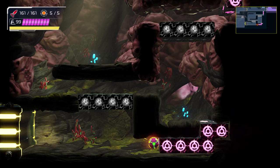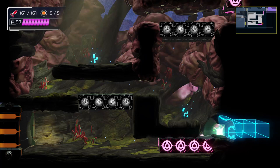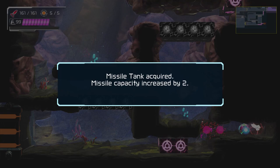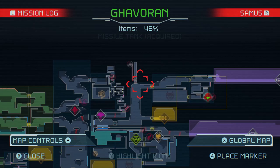The items were hidden this way all along — and it was all that way for a missile tank. I guess that makes sense. Where do we want to go next? I mean, I guess we're just trying to work our way around. And there's still all this up here that's currently unexplored. We're just going to mosey our way back over this way.